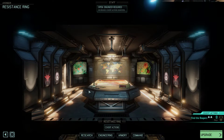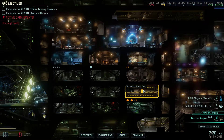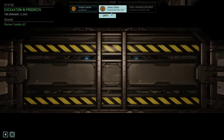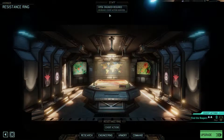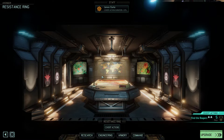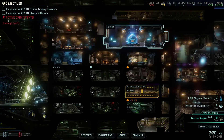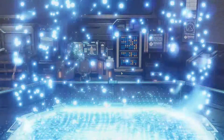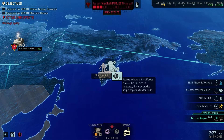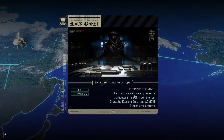We're going to send the Templar and the Skirmisher to find the Reapers — unify the factions, that makes sense. We're going to find it in five days now. We need to re-put him in the Power Cell thing once that's up. I really do want to pick up a Reaper. The Black Market has expressed a particular interest in Illyrium Crystals, Illyrium Core, and Advent Turret Rec Stores.